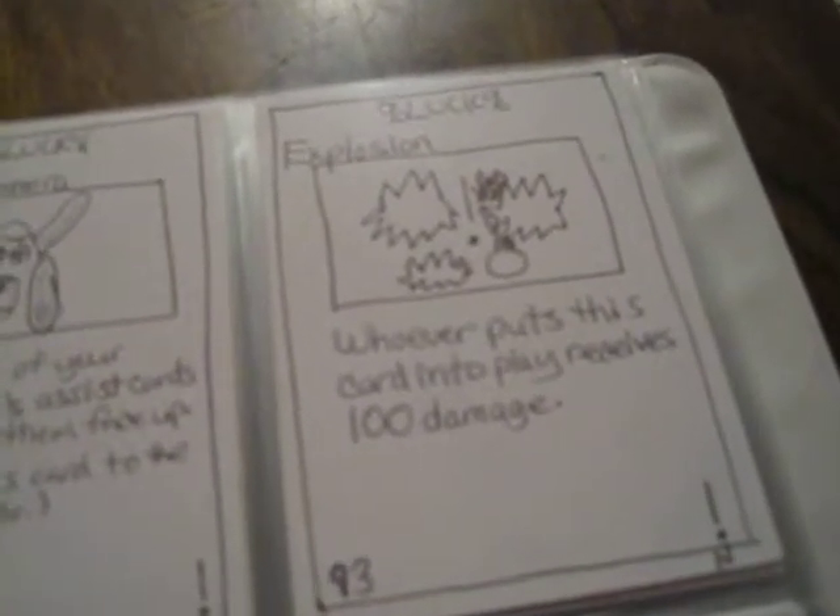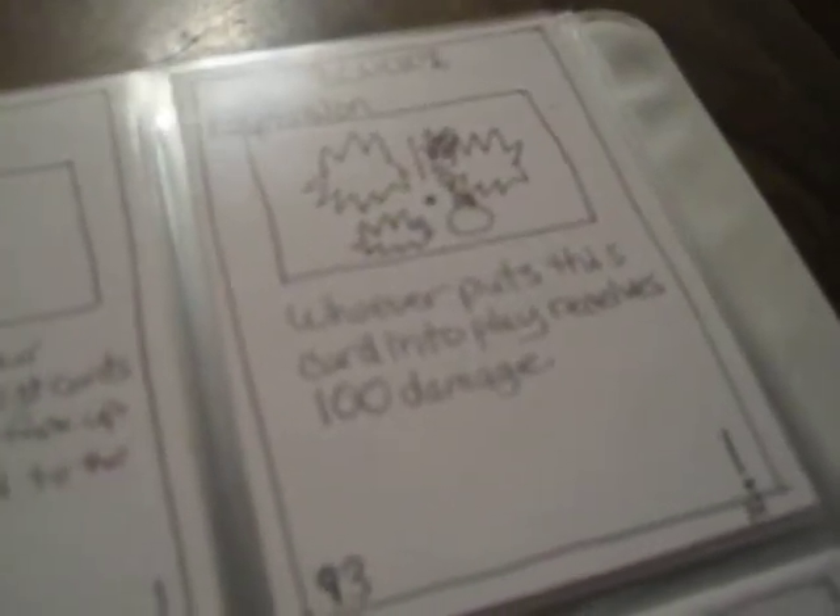Explosion: whoever puts this card in play receives 100 damage. There's a method to the madness — in this game there's something called a hidden hand, which allows you to take file cards that aren't part of your deck and place them face down. They're also called assist cards; you can play them any time during the game. There are cards that allow you to exploit your opponent's hidden hand and use their cards against them, so if this card was in your hidden hand and your opponent grabbed it, they would just do 100 damage to themselves.